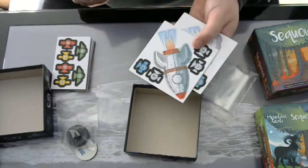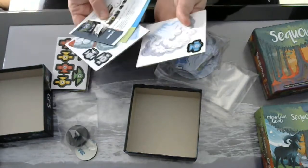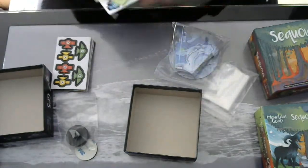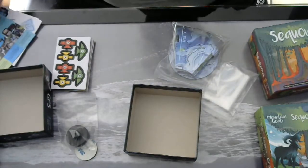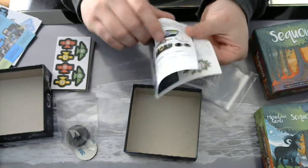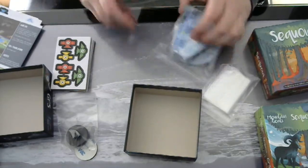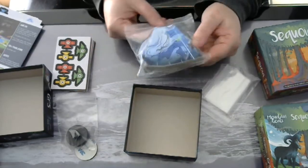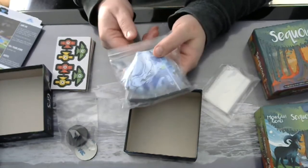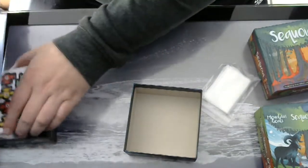We've got some more punch boards — the satellite and the exhaust. Advertisement. And again, contents of the box. The rules, the back. And I guess these are the tiles — you have to puzzle them together to make the rules. So that's number two.